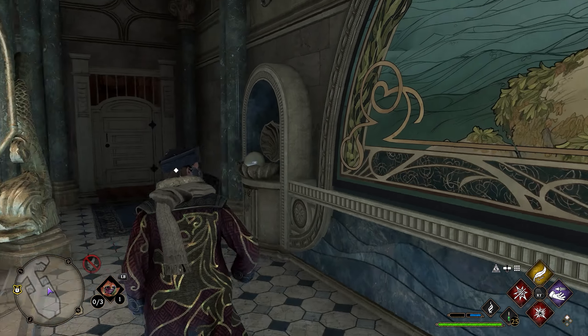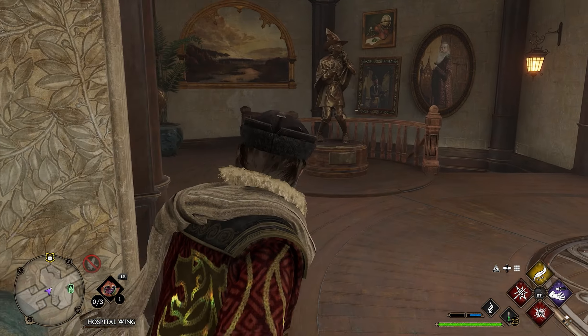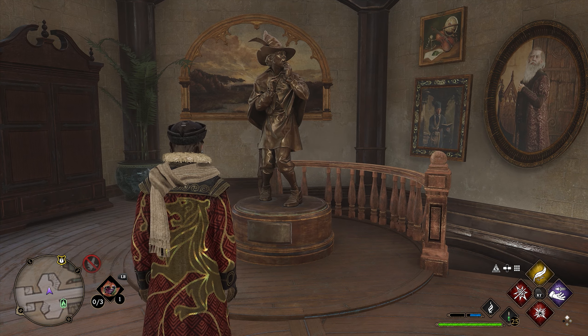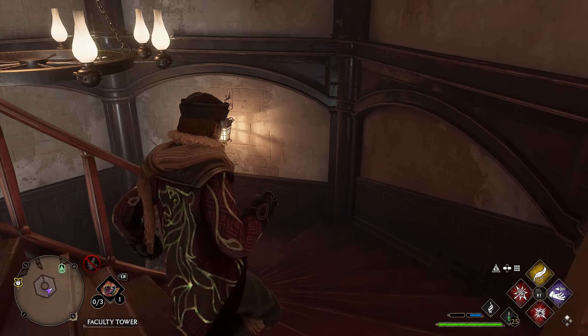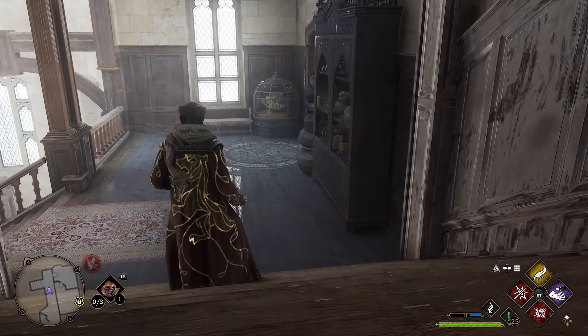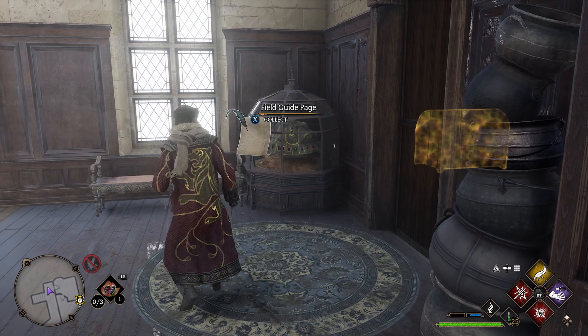After grabbing the page in the bathroom, turn around and head right back outside the door. As soon as you leave, to your left you'll see a gold statue. Use Revelio in front of this statue and your next page will be right here. After grabbing that, head down the spiral staircase right next to it. Once you get to the bottom, you'll see a turtle shell. Use Revelio in front of the turtle shell and you'll get your next field guide page.